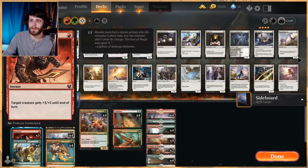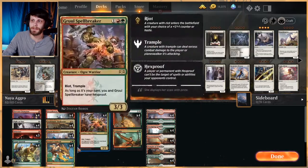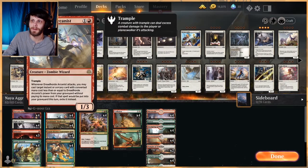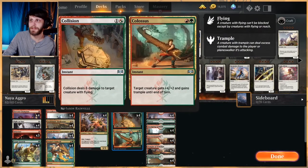As far as the pump spells themselves, I'm going to talk about Domri's Ambush and Collision Colossus first. Domri's Ambush is a way to clear the board a bit — you get a 1/1 counter on a creature, then it deals damage equal to its power to target creature or Planeswalker. It's a good interactive spell, and we can double trigger off of Dreadhorde Arcanist. Collision Colossus also deals with flyers pretty well — 6 damage to a creature with flying is a lot. Or more likely, you just play the Colossus side and give plus 4, plus 2 and Trample until end of turn, which is a little ridiculous.